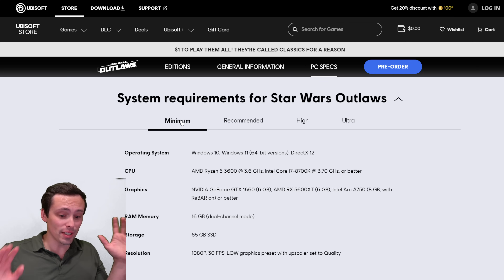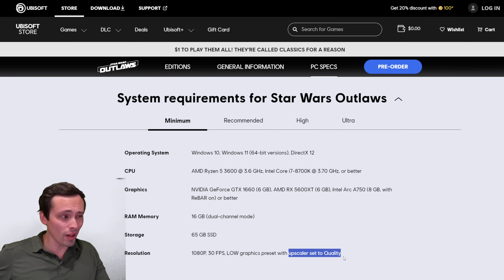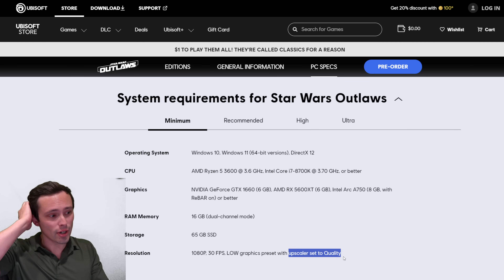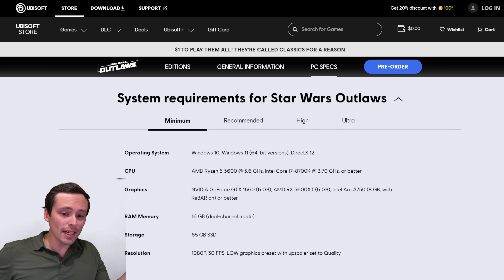To just play the game at 1080p 30 frames per second — and not actually at native 1080p because we're using an upscaler set to quality — for most upscalers like FSR and DLSS that would equate to a 720p internal rendering resolution. And at the low graphics preset, you're going to need a graphics card like a GTX 1660 with six gigabytes of VRAM.